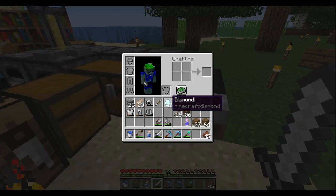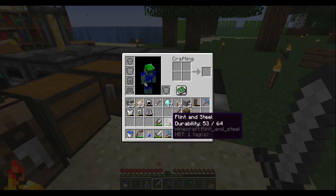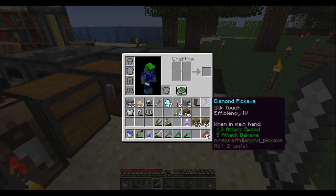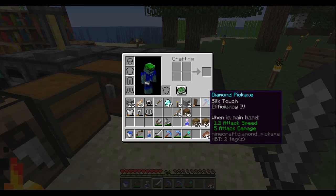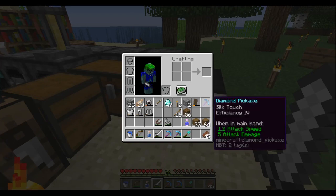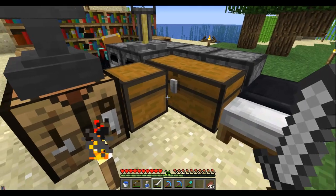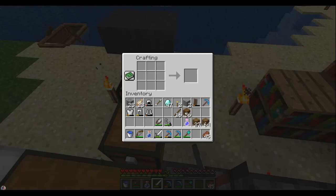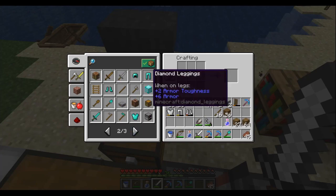I've got 47 diamonds and I want to replace this broken armor and get a good sword. Ryan needed a fire aspect book, so he gave me this silk touch pick for that book. Thank you Ryan. Let's go ahead and use the book here and make some armor.